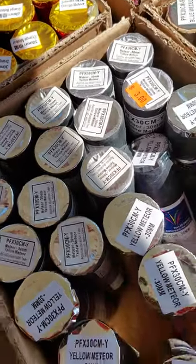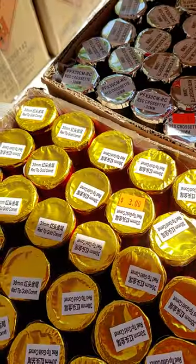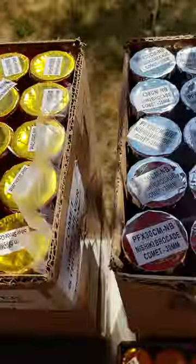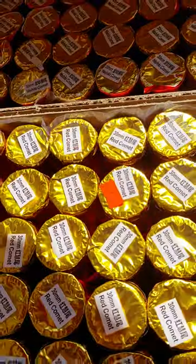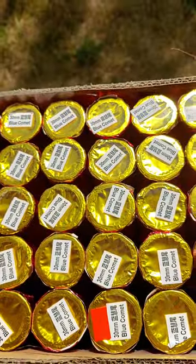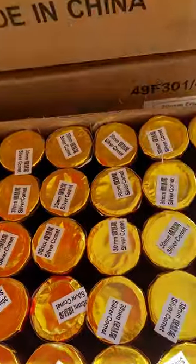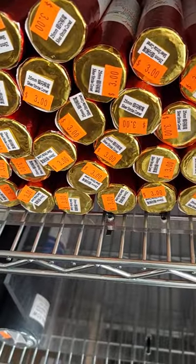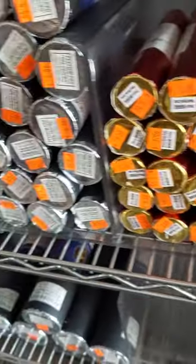Yellow meteor — we've got three of these left. They are gold strobe willow, red tip gold comet, red cross set, silver strobe comet, Nishiki brocade comet, Nishiki comet, red comet, gold strobe comet, blue tip gold comet, blue comet crackle comet. These are the only 25 millimeter ones I had left, also the silver strobe comet.